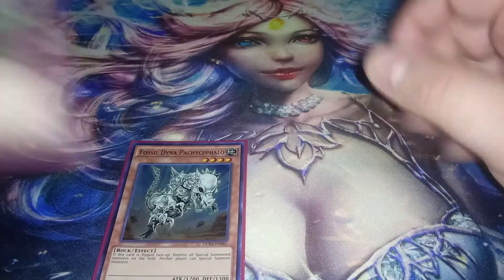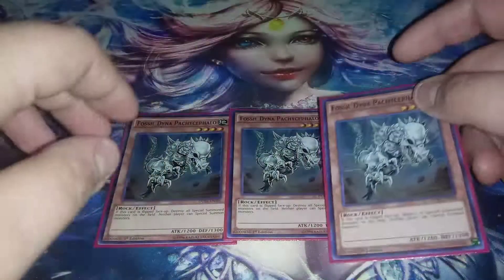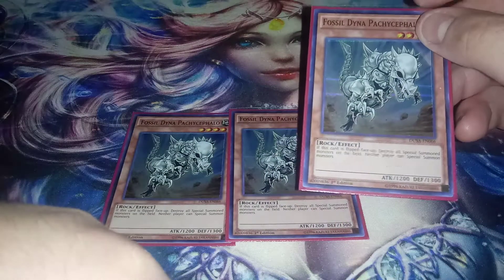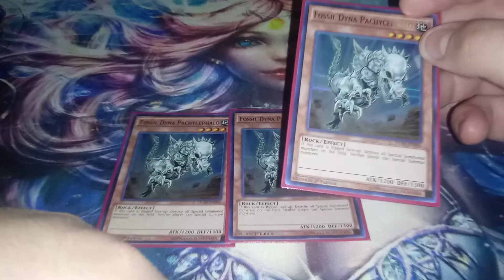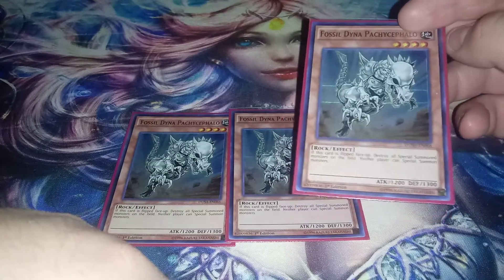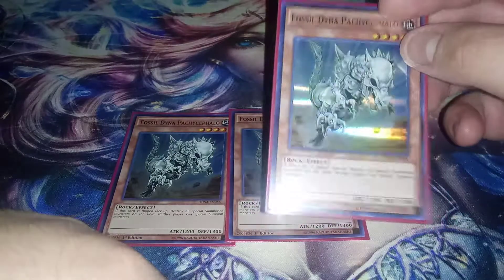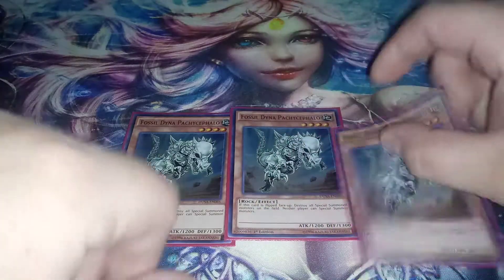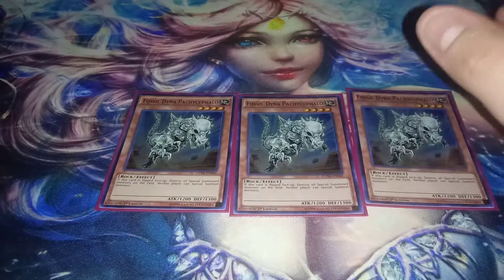First off, I played 3 copies of Fossil Dyna, the MVP of the deck. If it's flipped face up, it destroys all special summoned monsters and then just prevents any special summoning whatsoever. I really do love the Duel Saga Ultra Rares — I just love that type of rarity from that set. They're so beautiful.